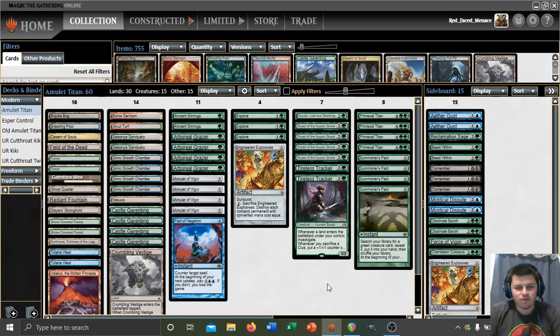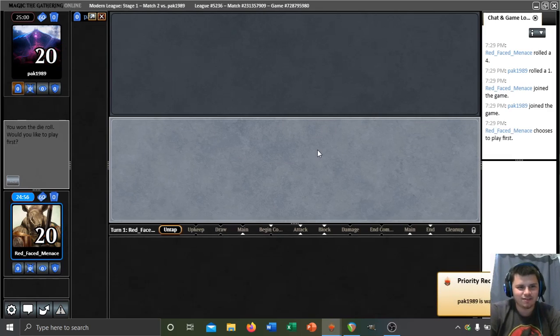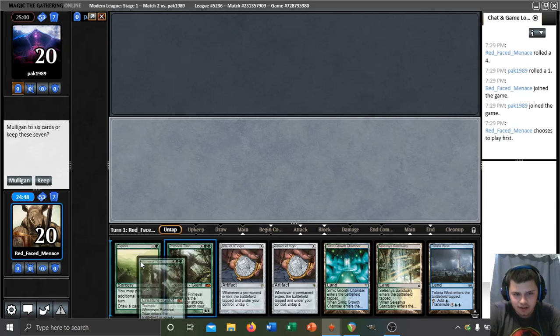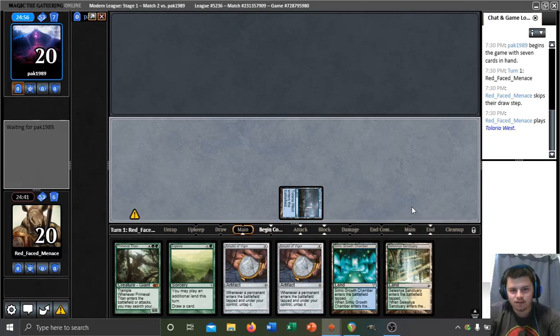Hello and welcome back for round two with the deck you see on screen. If you're interested in the details about the deck and why I'm playing a Gemstone Mine over the second Vesuva, you can check out all those details in match one. Gotta move this Engineered Explosives back to where it's supposed to be. Anyways, I just want to jump into the games, and here we are — we found a match. We're on the play again, and this hand is quite excellent. It's a snap keep — a turn three Titan, sadly, because we can't get our Amulet out on turn one.